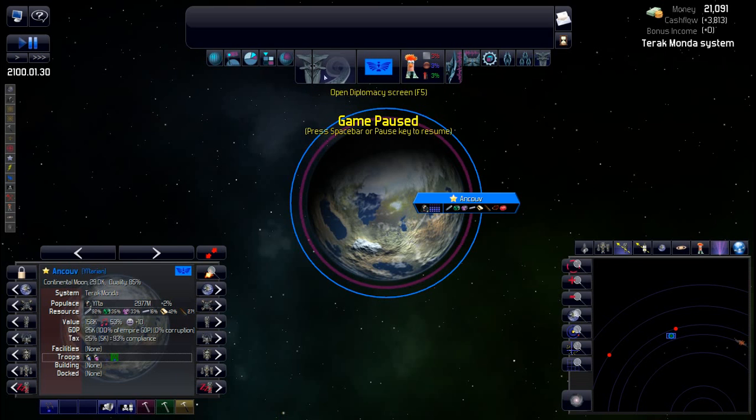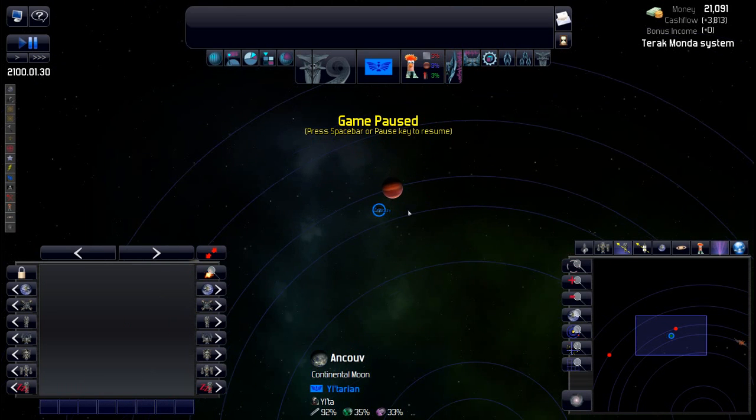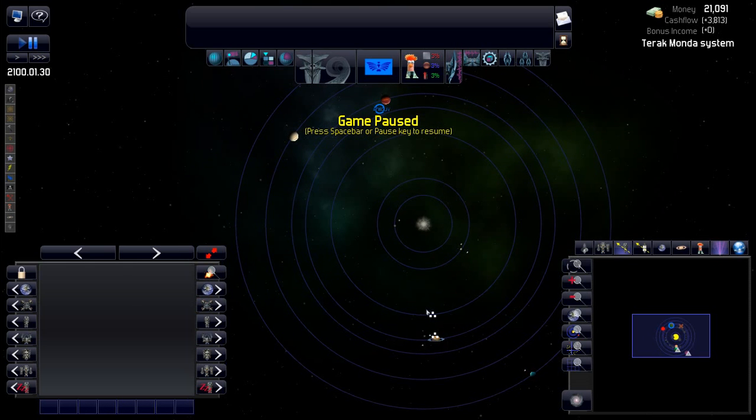This HUD doesn't quite match what we're doing, so Black Stork — if you're watching — I'd appreciate a Yalta HUD. I've also got my beaker mascot — can't play without him. Flag color doesn't really fit the theme but oh well. First thing before I do anything else is come out and have a quick look at our system. We have two runes in our home system. Over here it looks like we have a couple of slugs we'll need to deal with eventually.